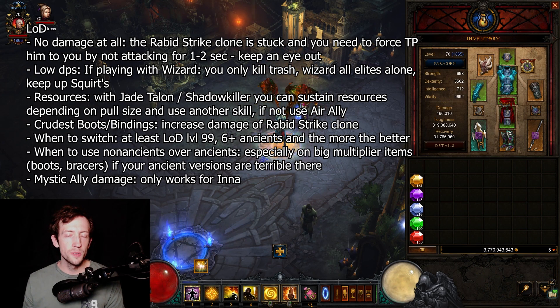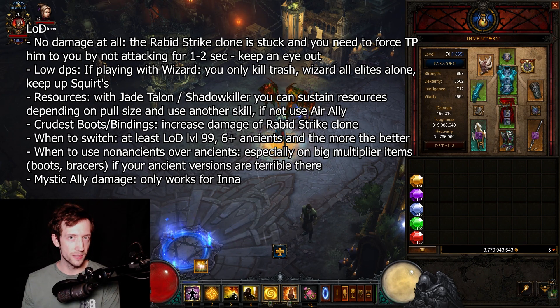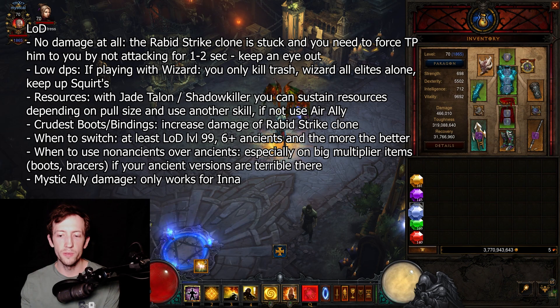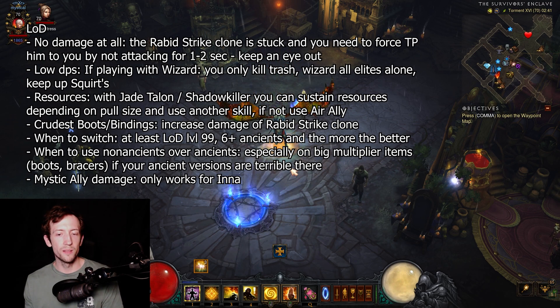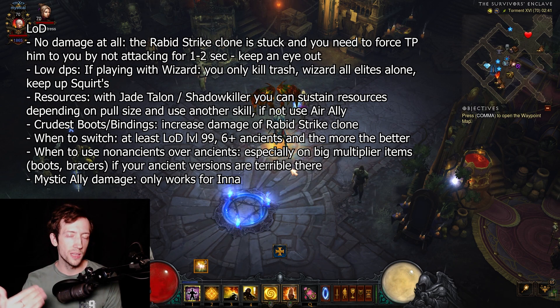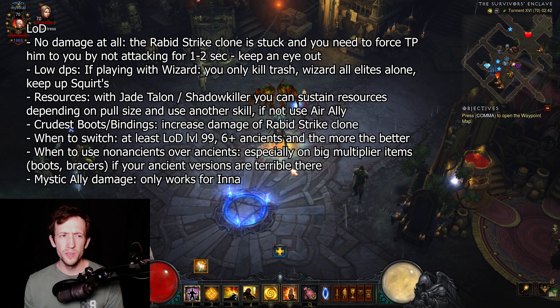Your job is not to kill the elites. The second issue — sometimes you deal no damage at all — is because either you didn't Cyclone Strike the pool well, or your Raiment Strike clone might be stuck somewhere. You need to make sure you either Epiphany teleport into the pool with a Cyclone Strike, or dash in at the right position and then Cyclone Strike and get to safety. Watch for your clone — there's a little purple dot you can track on the minimap. When you Epiphany teleport a lot, the clone will cast Cyclone Strike and then just stay there for a few seconds. If you keep moving, it won't catch up, so pause attacking for a second or two to let the clone reposition.